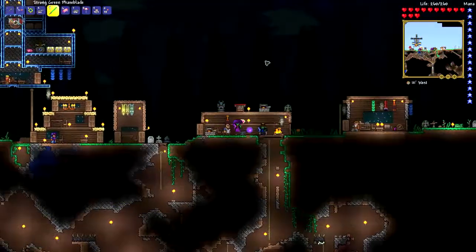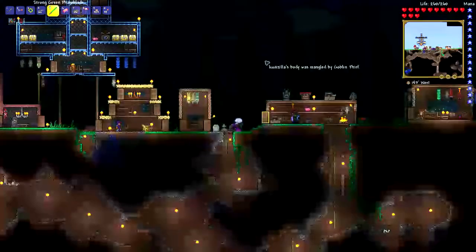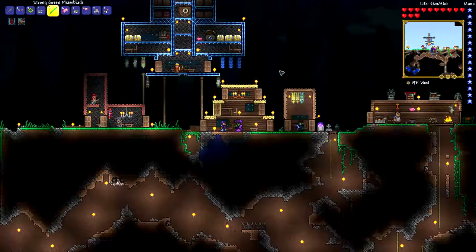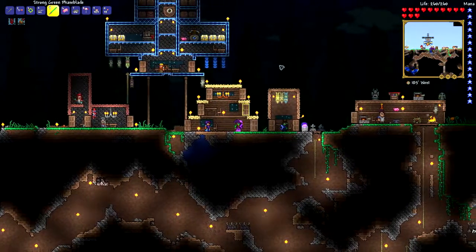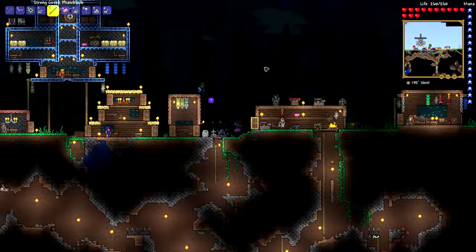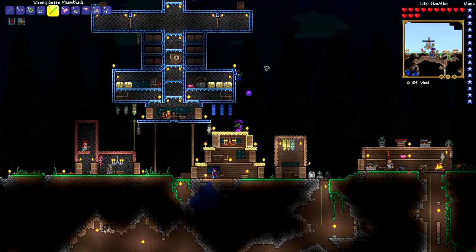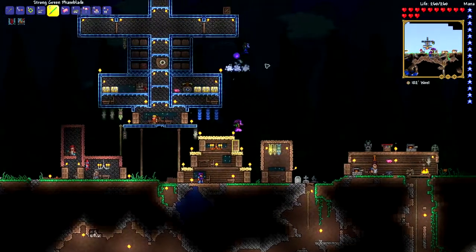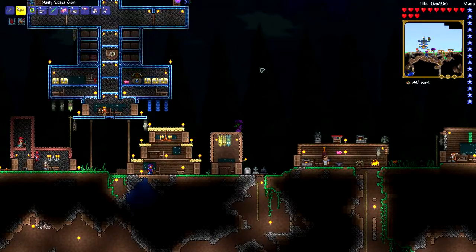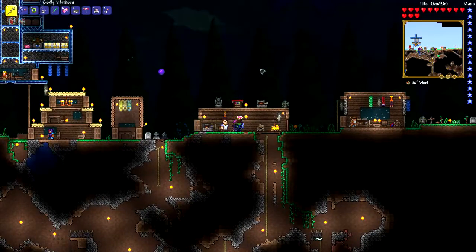Hello everybody, welcome back to another episode! There's a golden squirrel distraction — I almost shot it, I whacked it with my saber. Are they important? Who knows. Welcome back! You can sell them for some gold if you catch them. I have a net, I should have caught it in a terrarium.